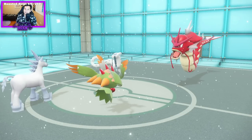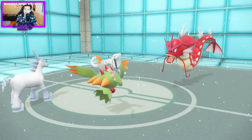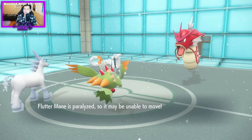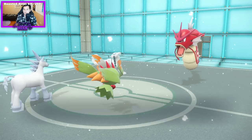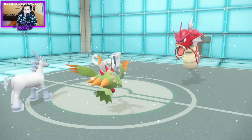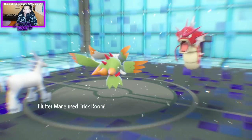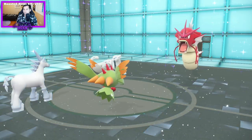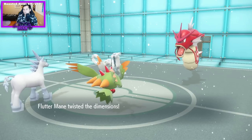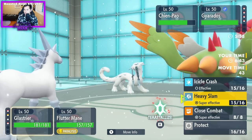Please don't Thunder Wave me. Oh, this is how it ends, isn't it? I'm going to get fully paralyzed like always. Oh no — we're good. Okay, cool. Now that I'm slower than that Chien Pao under Trick Room, let's do this.